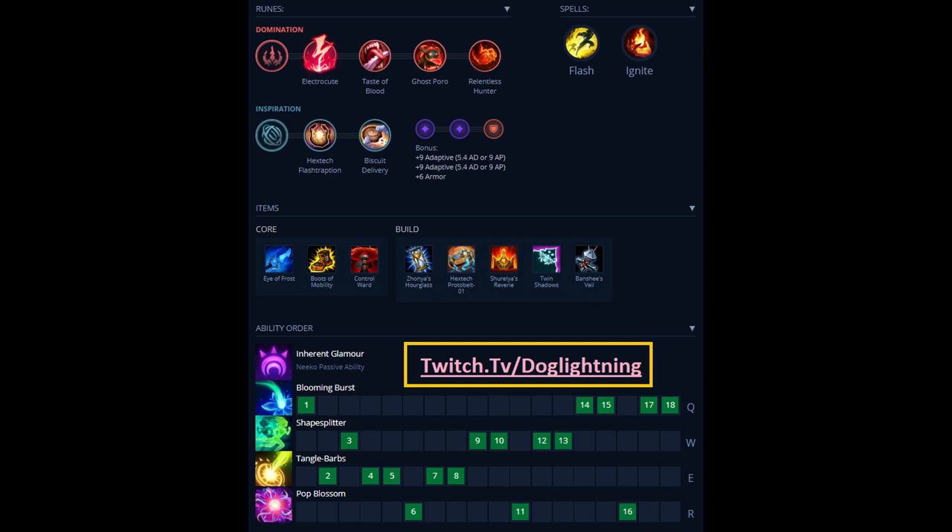For the rest of your build, you're going to want to build Zhonya's Hourglass probably about 90% of the time right away. This item allows you to go for really aggressive flash plays and Zhonya's, and then you can sneak out — or if their whole team focuses you out of it, that's still more time they're spending on you. It's a very good item on support.